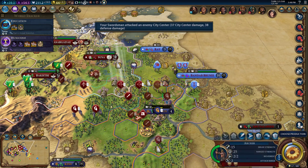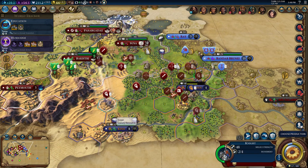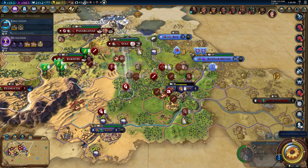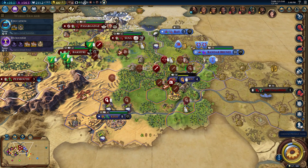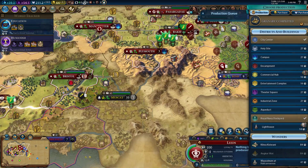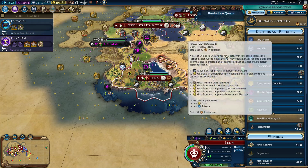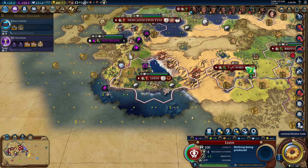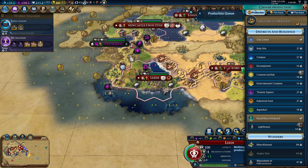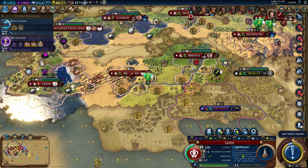Do we have a spy leeching gold from us perhaps? Let's get you guys ready up here — there are no ziggurats to hit over here, which is unfortunate. What if we put an industrial zone right here? Not bad, not amazing. We should get a lighthouse though because we need more trade routes.